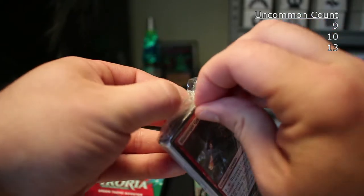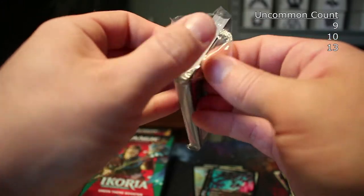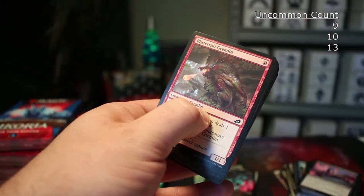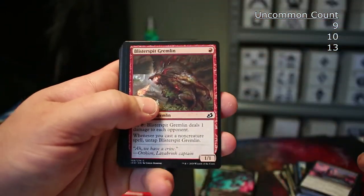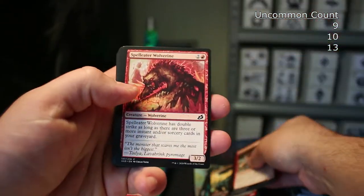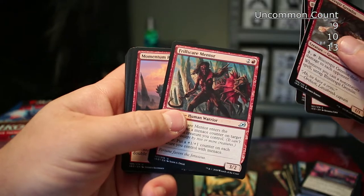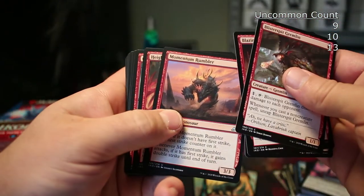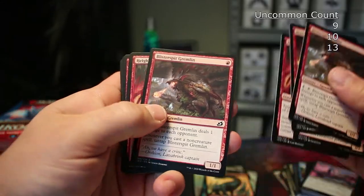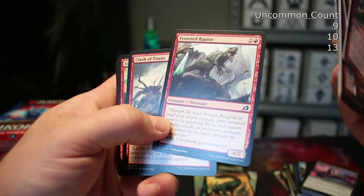Blister Spit Gremlin. The mutate mechanic is alright, but the thing I don't like most is you're putting two cards together — you're never supposed to put all your eggs in one basket. You're combining your assets and giving opponents double the value when they use removal. Cloud Piercer looks pretty slick. Frill Scale — that's our first uncommon. Frill Scare Mentor, Momentum Rumbler, Clash of Titans. A lot of this red art isn't doing anything for me — there's another dinosaur that could have totally been out of Ixalan.